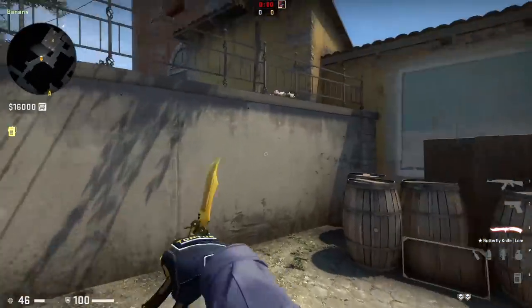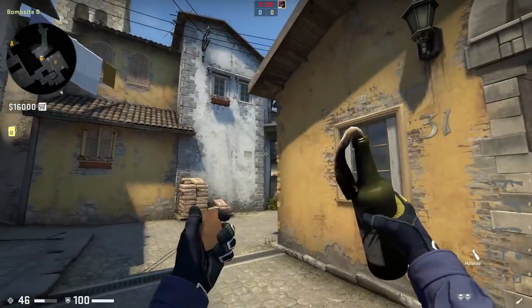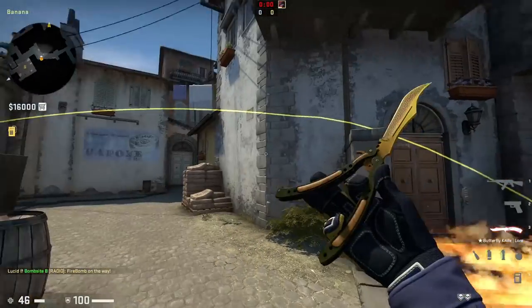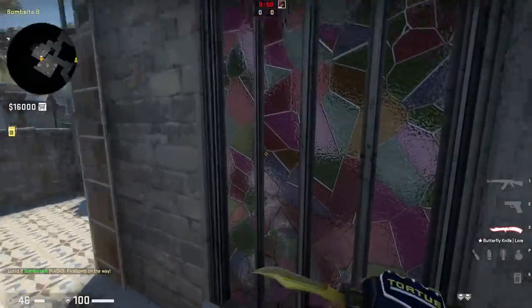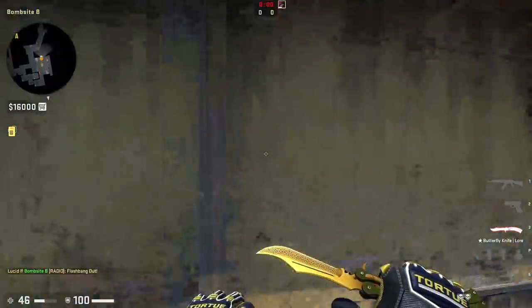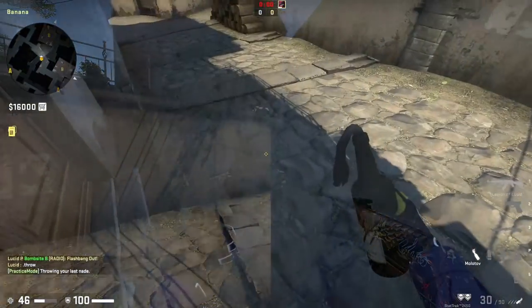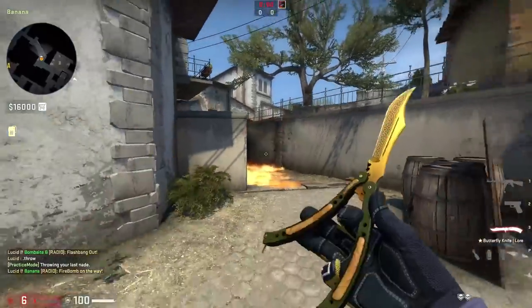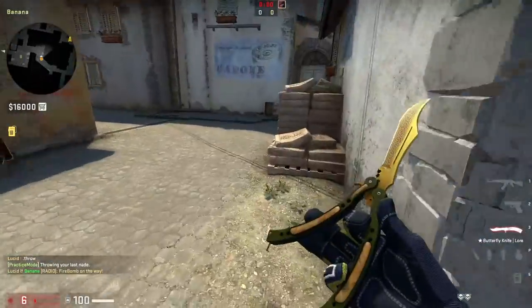For instance, if someone is hiding behind half wall and you need to flush them out, you can just molly and they can't stand there anymore. However, they'll hear the molly bounce and simply jump away, taking only 15-20 damage. If instead you pair it with a flash from behind — so they're blinded when the molly lands — now they're standing in the molotov while blind, can't see, and will take significantly more damage or die in the molotov.